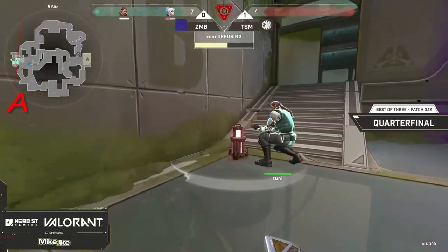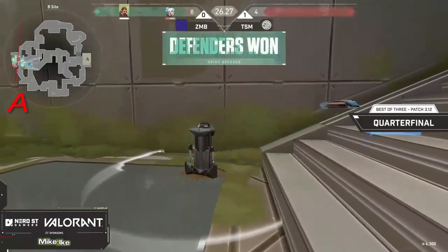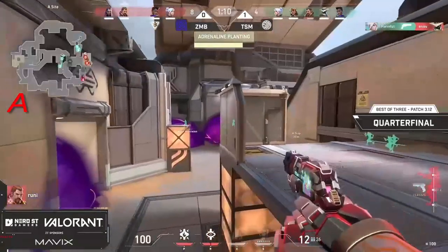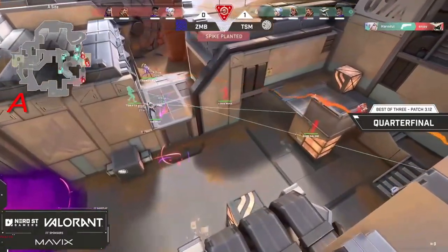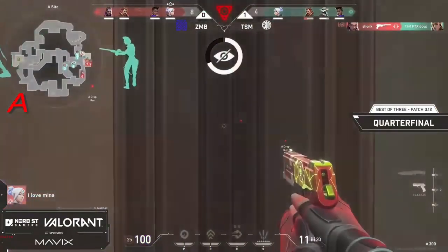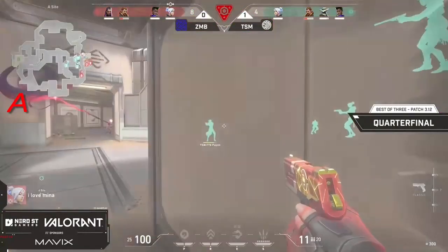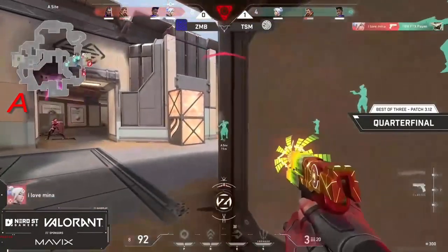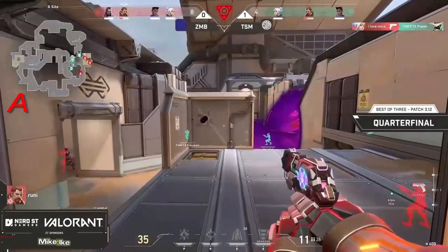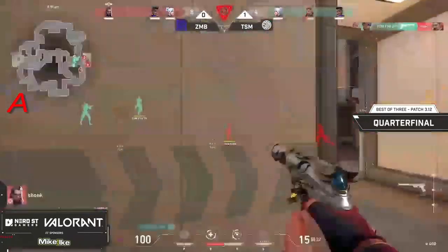What can ZK do in this 1v3? He's going to get one but doesn't get the other — he just somehow misses the bullets onto Mina and Rooney going to take him right down onto A site. There's a three-man flag and Enjoy actually going to get timing while pulling out his camera. That three-main peak is paying off. Shank going to get one and this is absolute chaos on the A site — so hard to even keep track of what's going on right now.